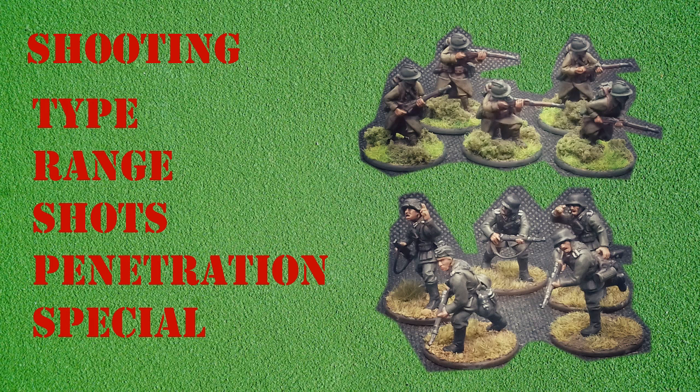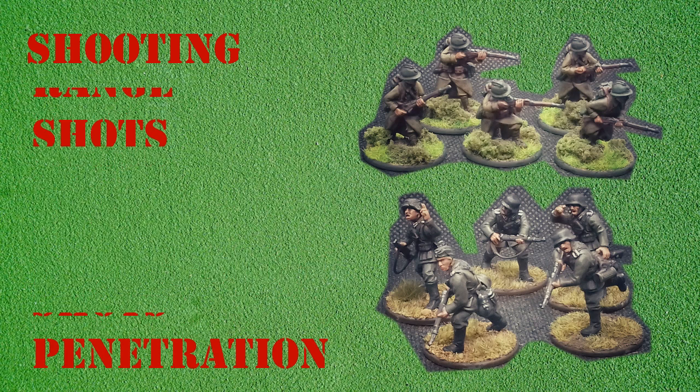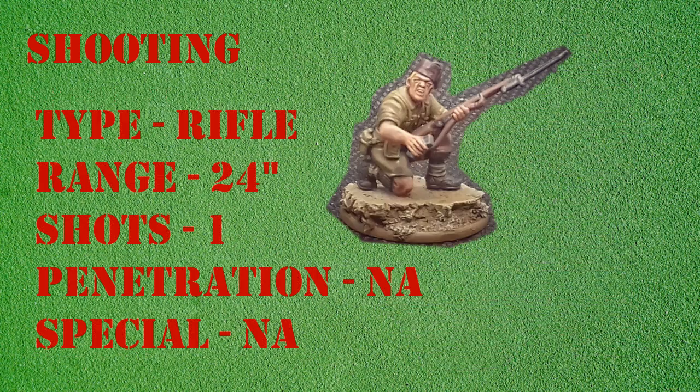Let's look at the stats of the weapon we'll be using in the shooting examples. The weapon's type is rifle and it has a range of 24 inches — meaning the maximum range at which this weapon can be fired is 24 inches. It has a shot stat of 1, which means that 1d6 is rolled whenever the weapon is fired. It has no penetration value nor does it have any special rules.